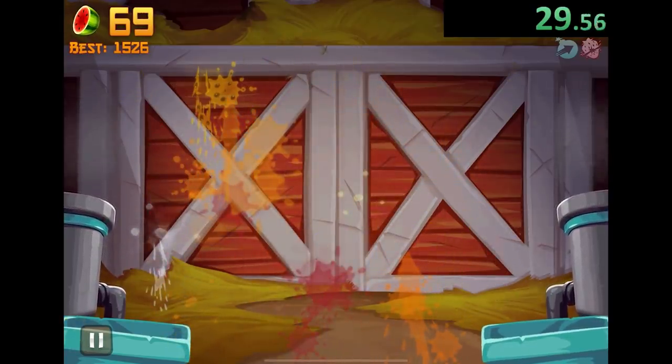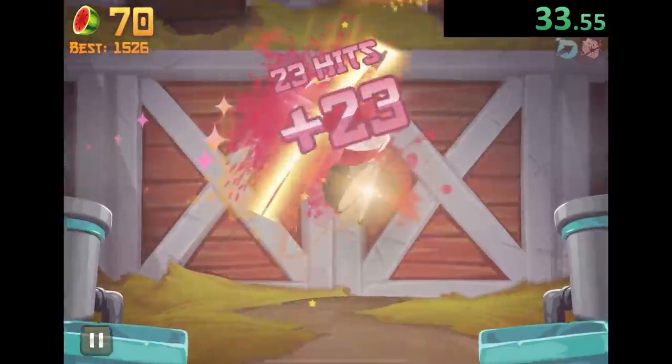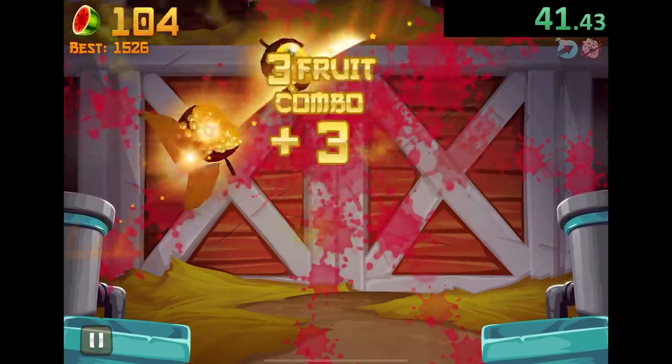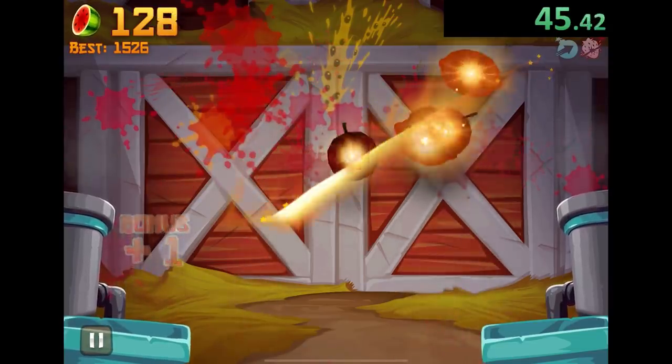The speedrun we're going to be doing is getting to a thousand points. So obviously we just want to combo them as much as possible. And we can also use pomegranates like that, which will give us even more points. We're just going through comboing as much as possible and using our special blade, which gives us even better combos.